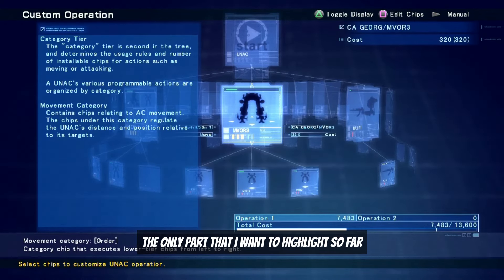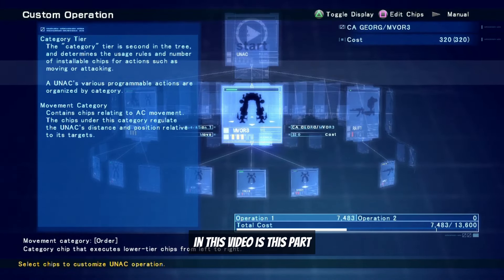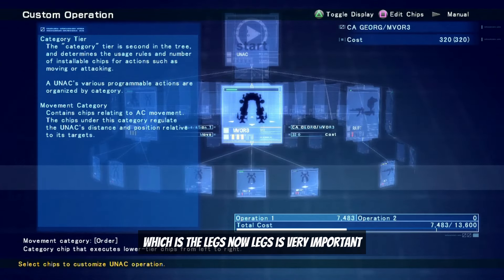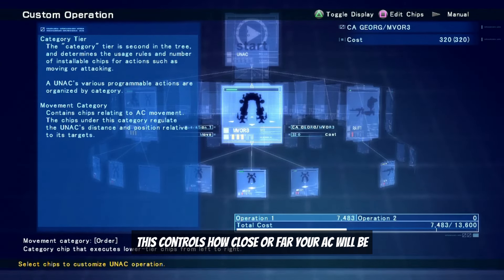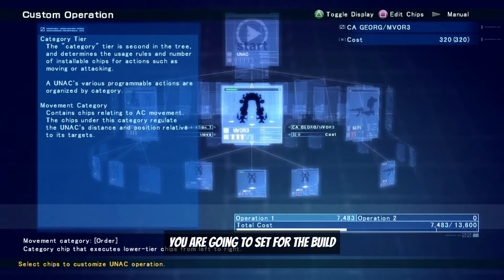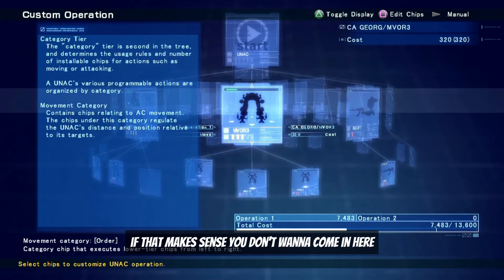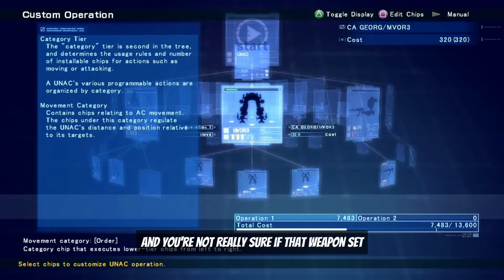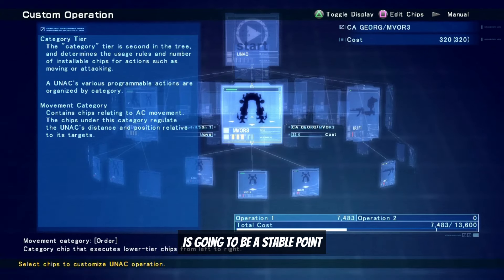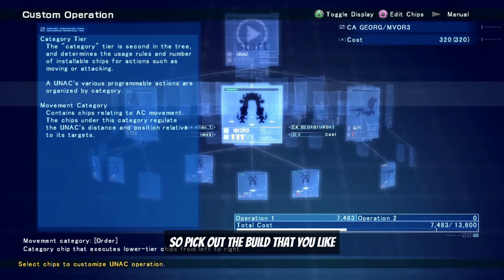The part I want to highlight is the legs category. Legs is very important — it controls how close or far your AC will be to its target. You need to think about what kind of weapons you're going to set for the build and plan your actions around that weapon set. You don't want to come in and swap out weapons later, so pick the build you like first, then come in here and start designing.